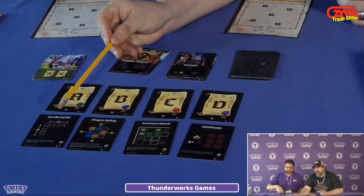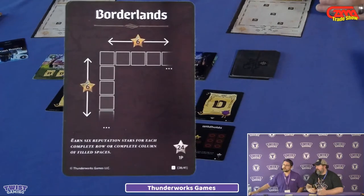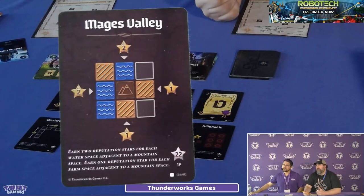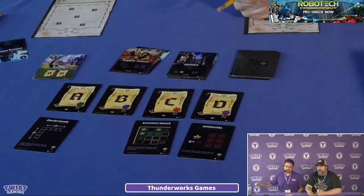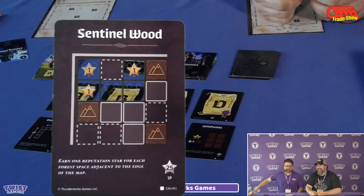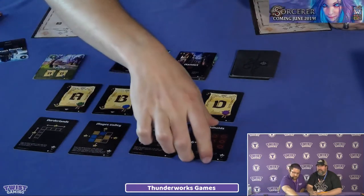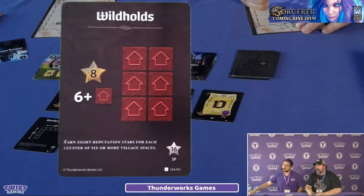Keeping the scoring conditions in mind — for example, the Borderlands card gives you six points for every row or column you've completely filled up. The B condition gives you two points for every water space next to a mountain, or one point for every farm space next to a mountain. The Sentinel Woods card gives you a point for every forest on the outside of your map. The village scoring card gives you eight points for every grouping of six or more village spaces.